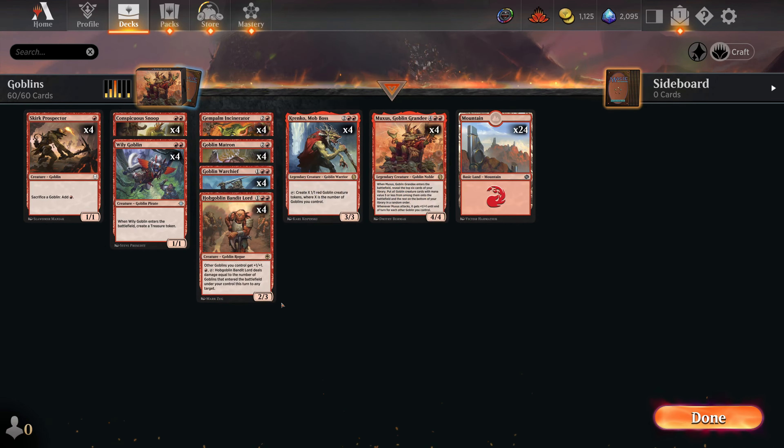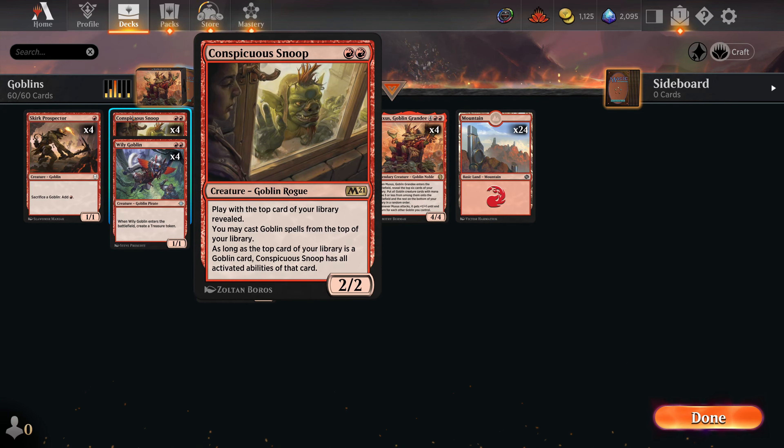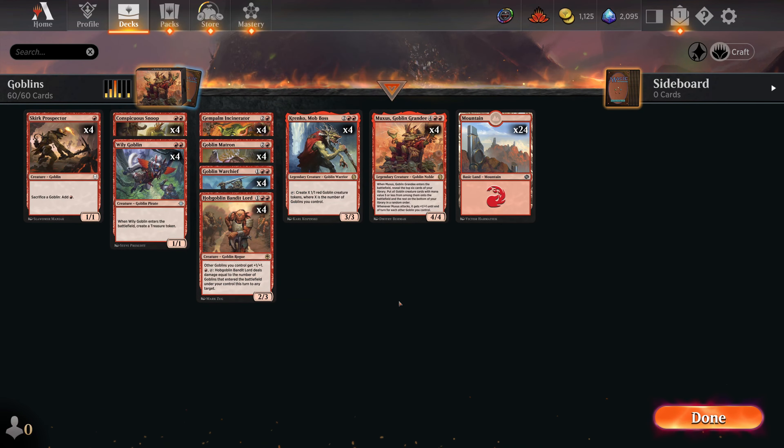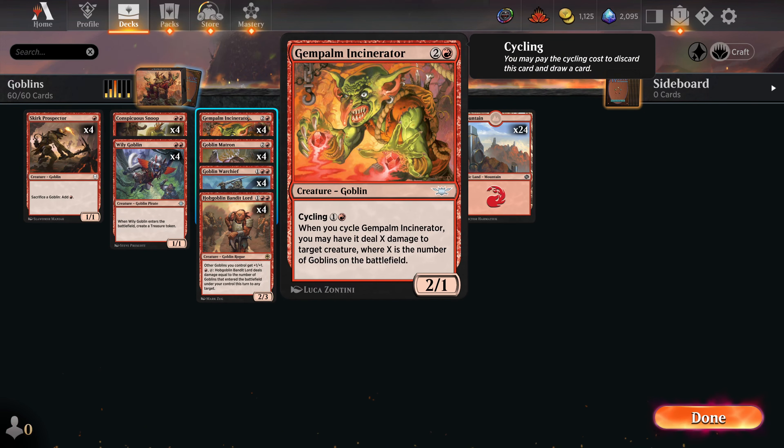Conspicuous Snoop is still a pretty good card, even with only three activated abilities to target. In the three-drop slot we have four copies of Gem Palm Incinerator as a removal spell and a card draw spell wrapped together in one. We're generally cycling this card to remove something, but if we really need a creature in a pinch, it's a three-mana 2/1 that can maybe trade for something.